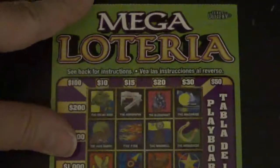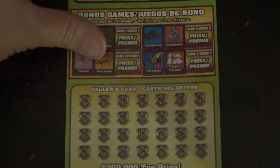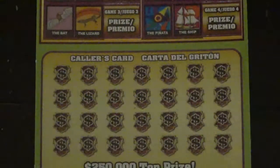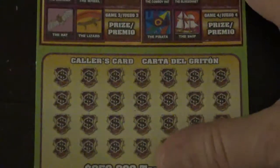So next up is our Mega Loteria. It's basically a bingo symbol game and these are very long cards, so I'm going to have to slide the card up and down as I play. There's the symbol board for the $10 Mega Loteria. Odds in this game are 1 in 3.54. That's a top prize of $250,000 — that would be nice. I'm going to scratch two symbols at a time.